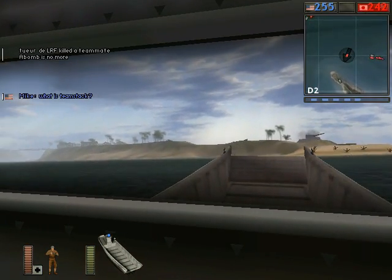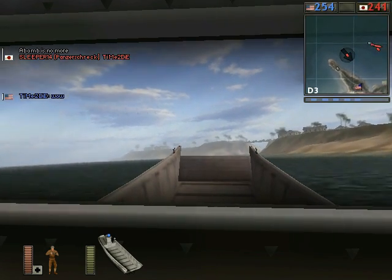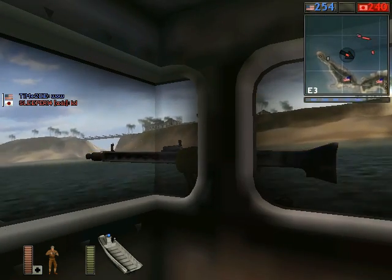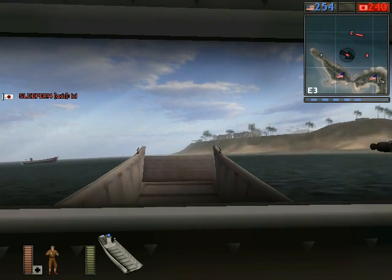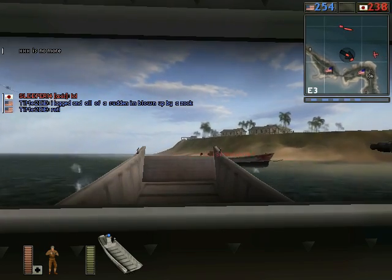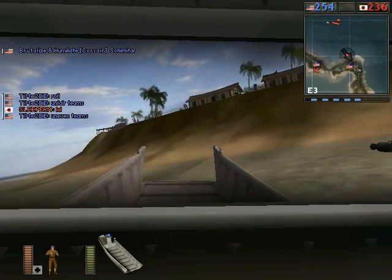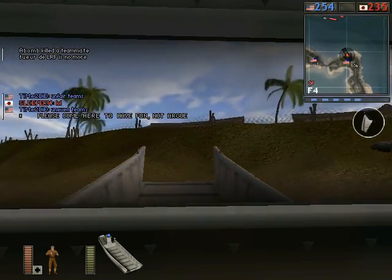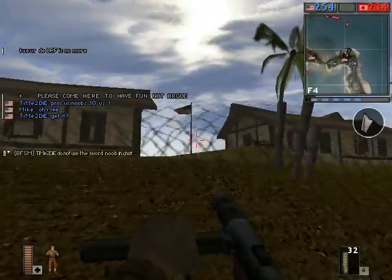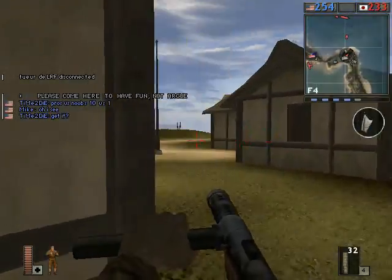It seems like the other Japanese have been trying to land on the far wing of the island, but what you really want to do to assault is attack that flag over there that I'm headed toward right now, because there's a large flag capture radius and you can hide on the beach just out of sight and turn the flag neutral before you start the attack. As you can see, the flag capture icon has popped up already, and you can hide just out of sight on the beach area while you wait for it to turn neutral.